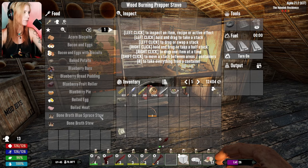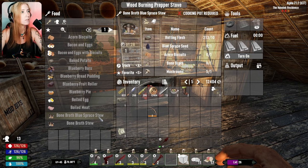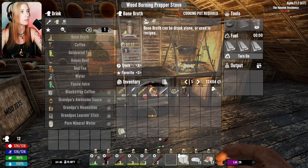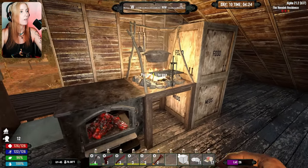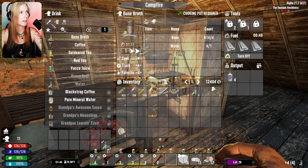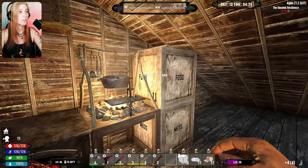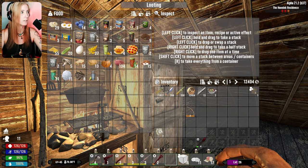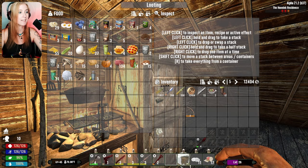Someone did say a very good thing to use would be bone broth. It can be drunk alone or used in recipes. Let me make a bone broth and just see what it does. I'm pretty sure there's a lot of recipes included in that, but let's first off find out what bone broth by itself does.